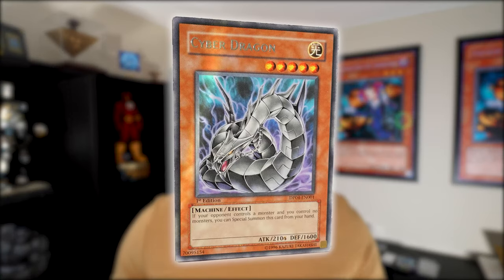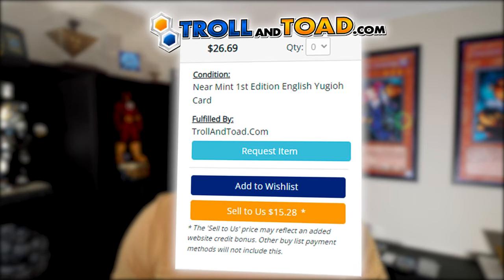The second card might seem puzzling because it's only a rare, but this is the first printing of the alternate art Cyber Dragon. You know the Cyber Dragon recently released in OTS packs as an ultimate rare? This artwork was originally released in the Duelist Pack Truesdale set in first edition as a rare. This card goes for $30 on Troll and Toad in near mint. I actually bought a light play copy for $15 just for this video because I couldn't find a near mint copy. It's extremely hard to come by and arguably one of the most expensive rares out there, aside from TP1 and TP2.